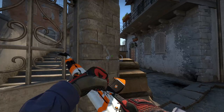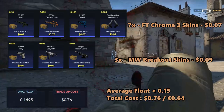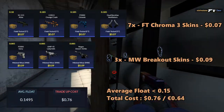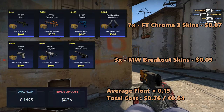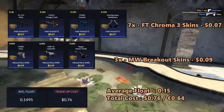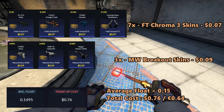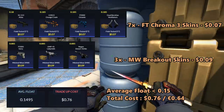For the third trade-up, we will be doing a Mil-Spec Chroma 3 trade-up. We will be using 7 field-tested Chroma 3 skins and 3 minimal wear Breakout skins. For the field-tested skins, you can use the Atlas, the Orange Crash, the Oceanic, and the Ventilator, and you can get them for 7 cents each. For the Breakout skins, you can use the Ivory, the Labyrinth, and the Desert Strike, and you can get them for 9 cents each. The average float must be less than 0.15. I recommend using field-tested skins with floats less than 0.185 and minimal wear Breakout skins with floats less than 0.085. These skins will be very easy to get, so make sure to try this one out.